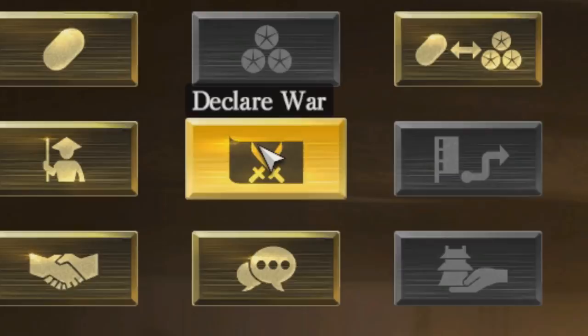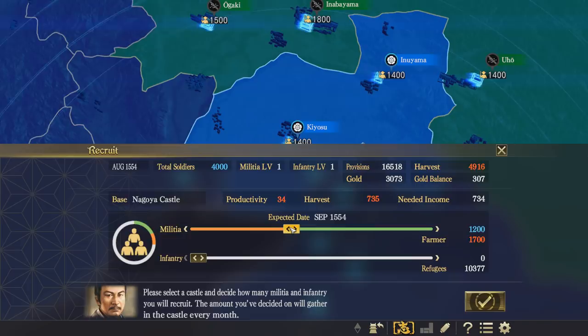The more of my militia that I raise, the less farmers I have — but that's fine. I'll also get some actual infantry. We have refugees coming in to us from everywhere because we are the benevolent Oda. I'm going to increase to actually have 400 decent infantry, but as you can see, this is going to be expensive. I think we're going to go after the Azai — I should just be able to beat them. Hopefully.